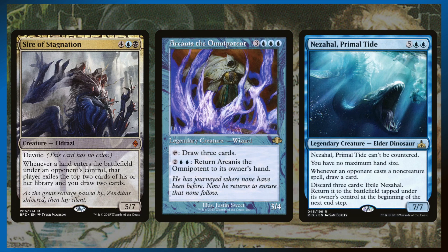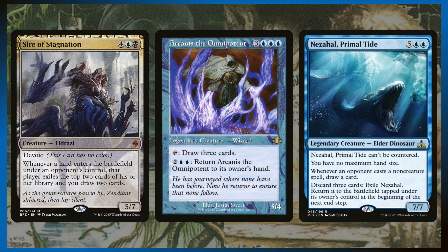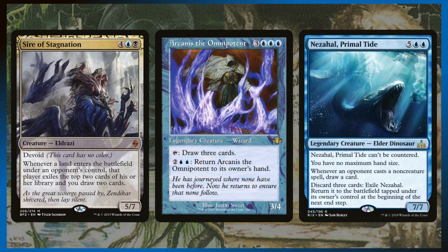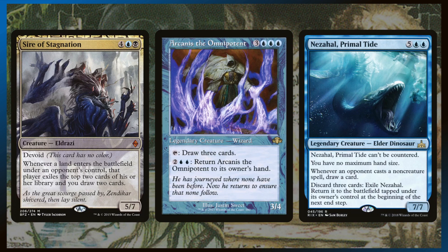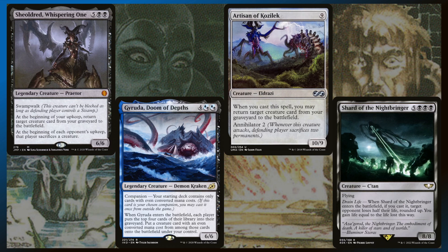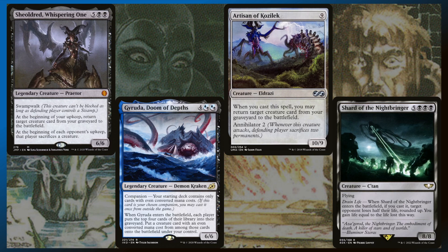The last group of cards in this category tend to not be sea monsters like the Leviathan/Serpent type, but I needed some good card draw. Sire of Stagnation is great card draw in Dimir. Arcanist the Omnipotent is another great card draw card. And then Nezahal is technically a sea monster and another great card draw card — it also has built-in protection where you discard three cards and you get to blink it to protect itself. And the last ones — Sheoldred, Gyruda, and Artisan — are all cards that can reanimate stuff from your graveyard or cheat stuff out in one way or another.